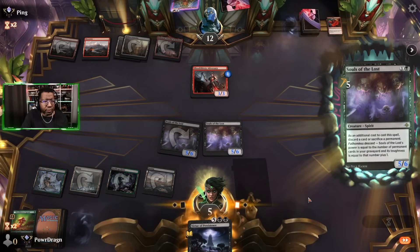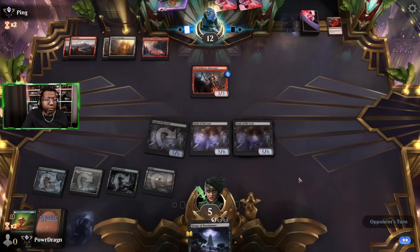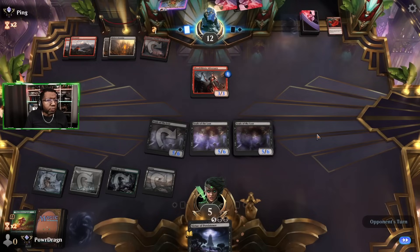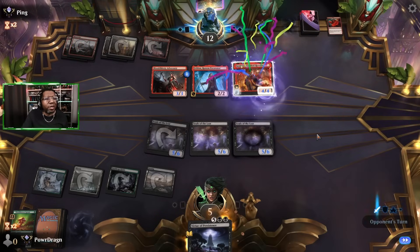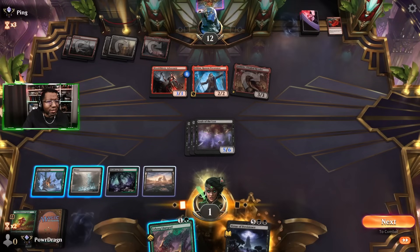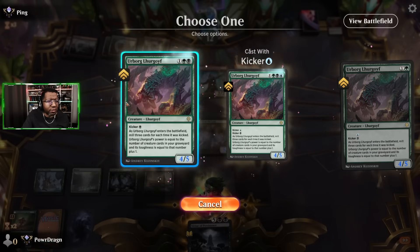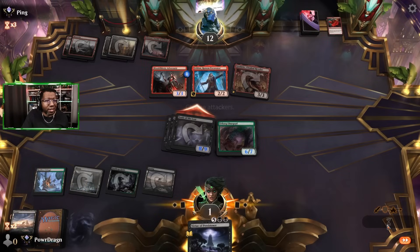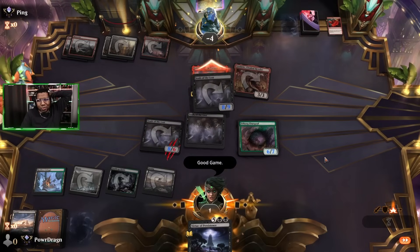They need to get three more things to get Squee back and remove four. They play Feldon — that's tough because they get to attack over the top. We need the Lhurgoyf to put enough things in the graveyard. Come on — there we go, that's all we needed! Any two of those connecting is game. GGs — that was so close, at one life! Wow, what a game.